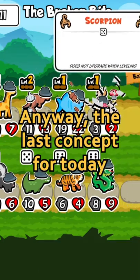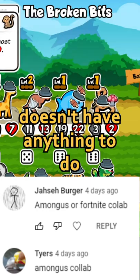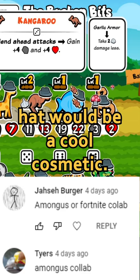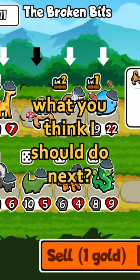The last concept for today is a Super Auto Pets Among Us collaboration. All jokes aside, although Among Us doesn't have anything to do with Super Auto Pets, an Among Us hat would be a cool cosmetic, but as a pet or item, I don't think so. Anyway, comment down below what you think I should do next.